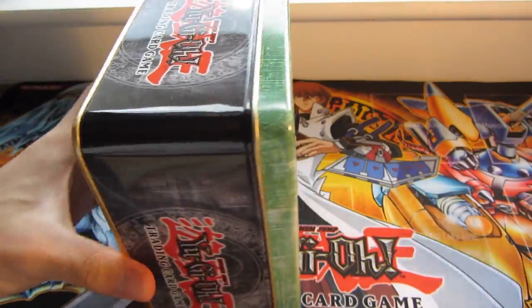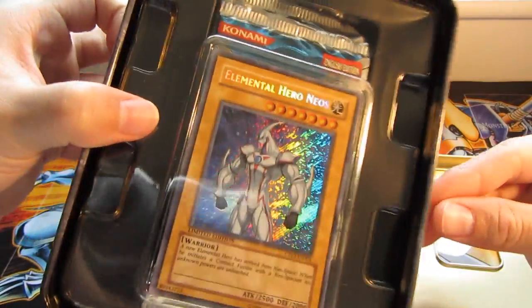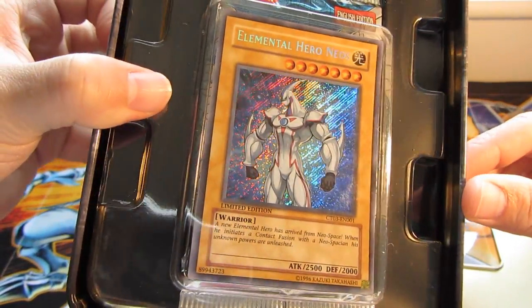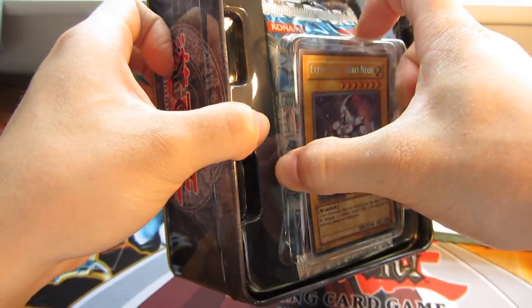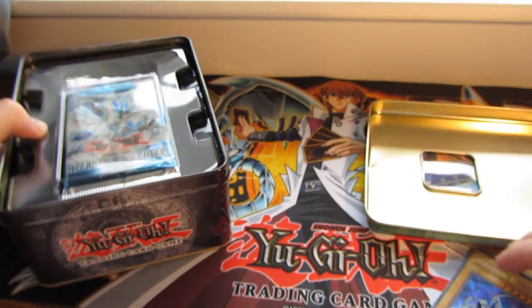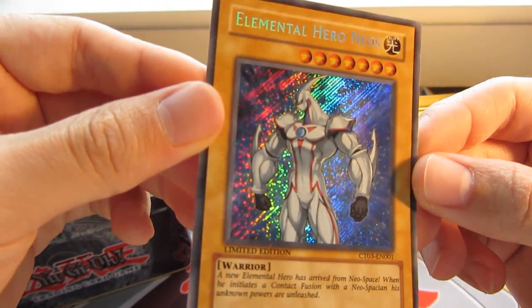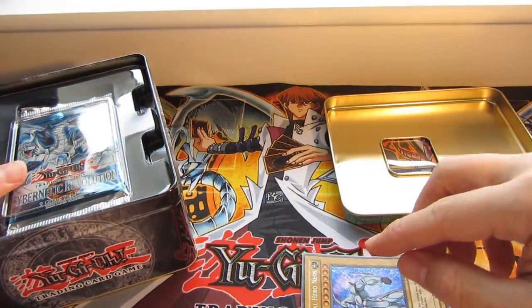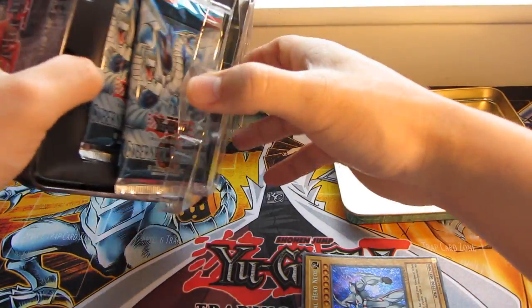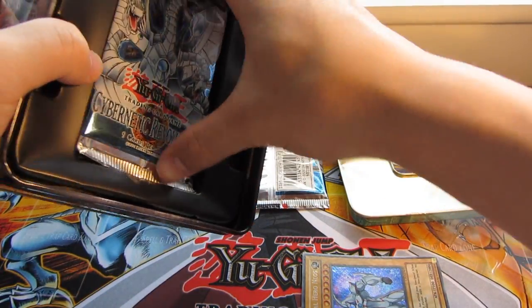There's a really nice Secret Rare Elemental Hero Nails — looks really nice, it's a Secret. It's a really cool card. Jaden's favourite card, this one. Haven't really watched much of the GX series — I'm more of an original series fan.